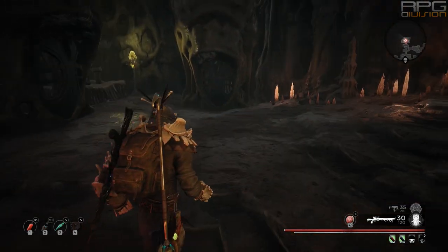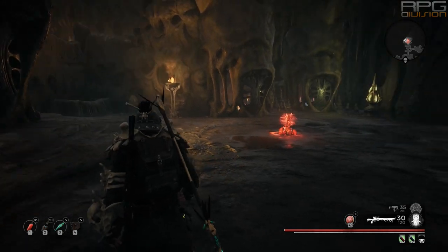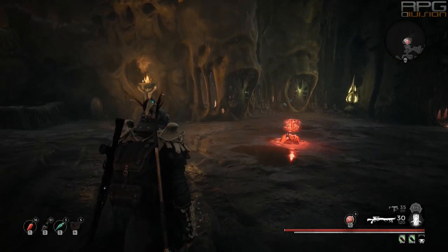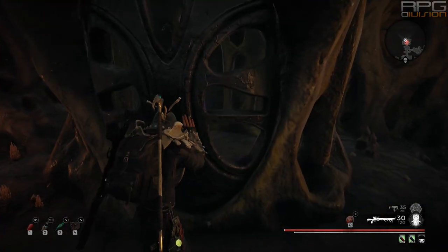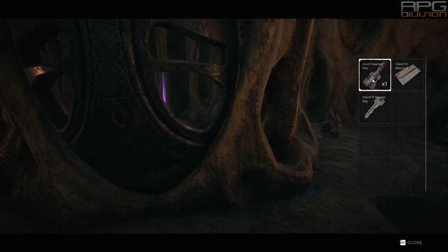After the key has been obtained, go to the end of the dungeon and there will be plenty of locked doors. The thing with this key is that it is consumed upon use, so you can only unlock one door per Fetid Pools dungeon.